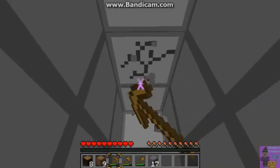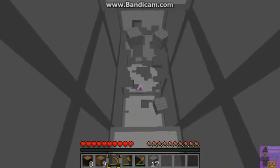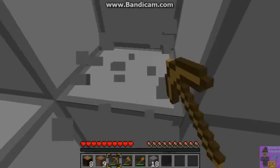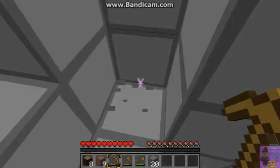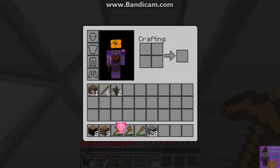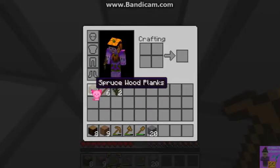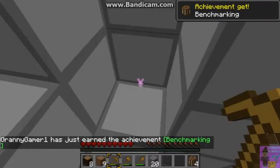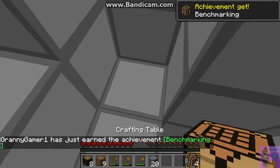The way I count blocks is instead of trying to memorize how many I need for everything, I just say: pickaxe — two, three; axe — two, three; shovel — one; sword — one, two; and furnace — count to eight. That way I know I've got enough blocks to start with.